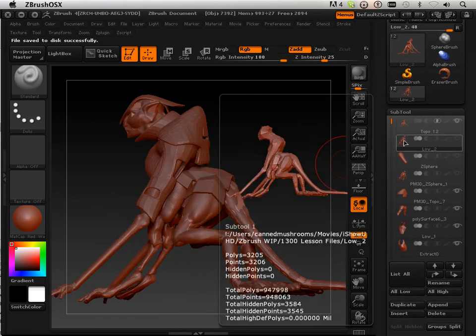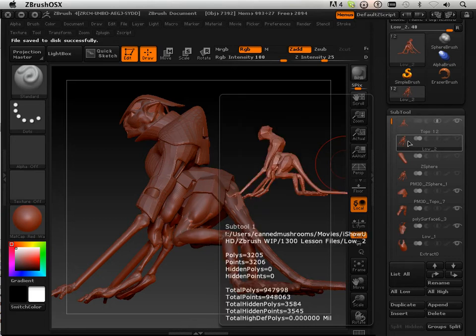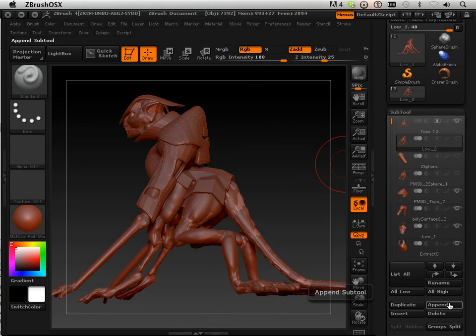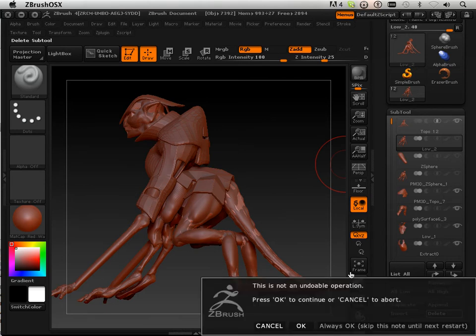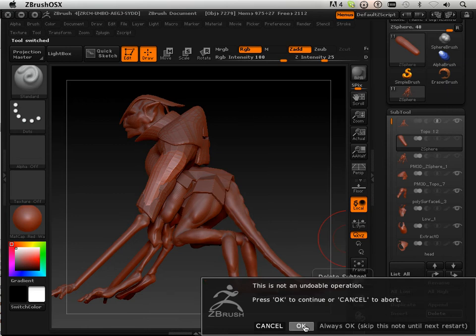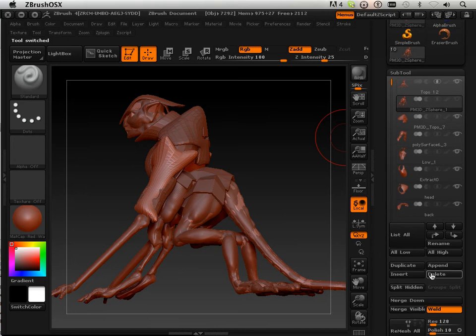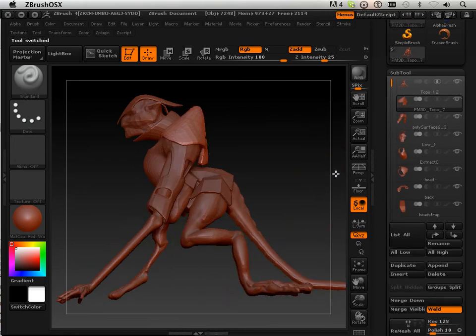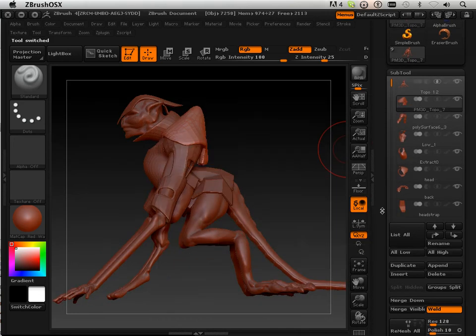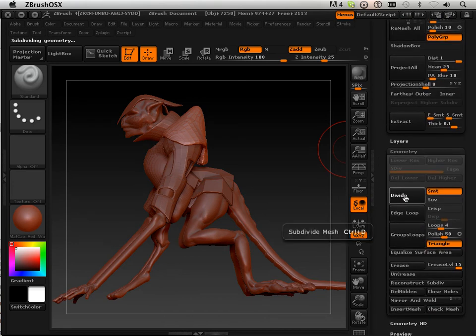It's very important — if you want to preserve your character the way it is, save him out. Because we're going to get rid of some of these unneeded subtools. This lower-range mesh, I don't need it anymore. I don't need this weird thing I created for the arm. I don't need my topology rig. Now I've got him and his armor pieces — and if he's at level 5, the armor pieces have to be at level 5.